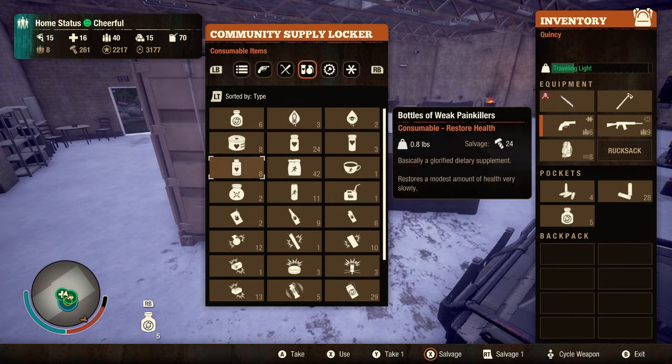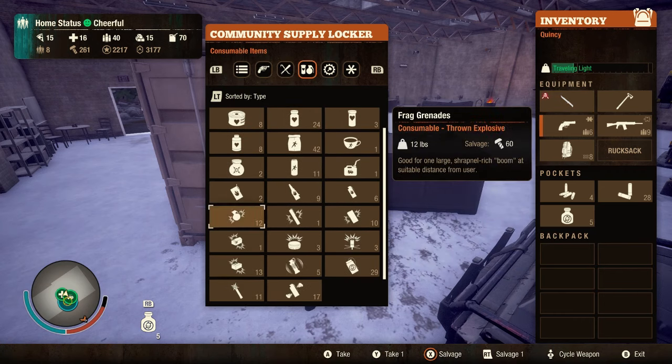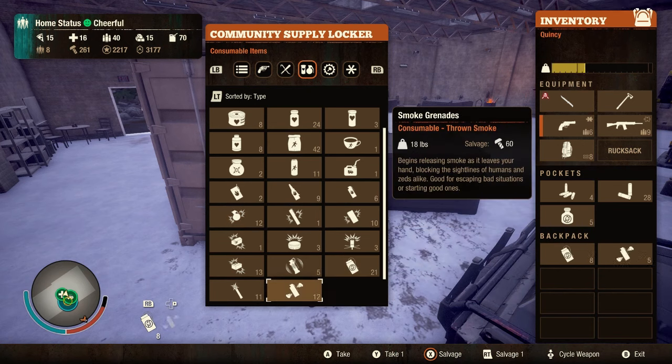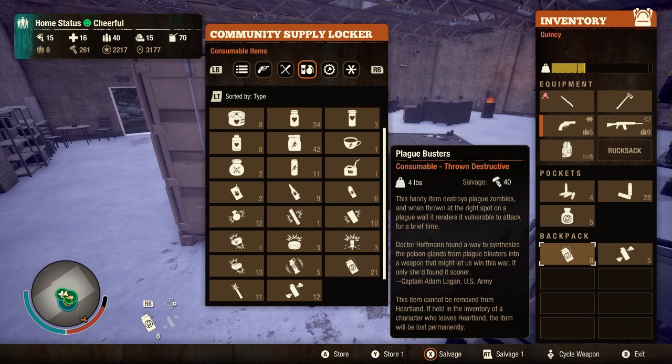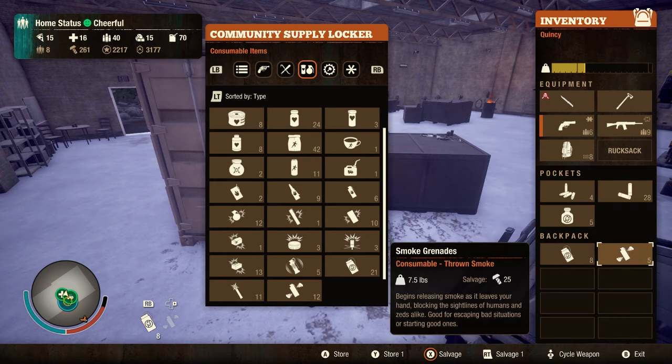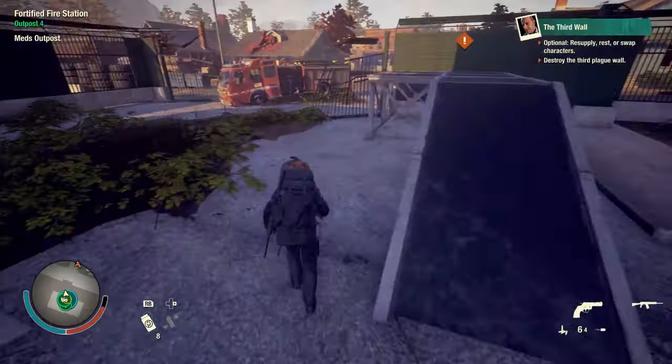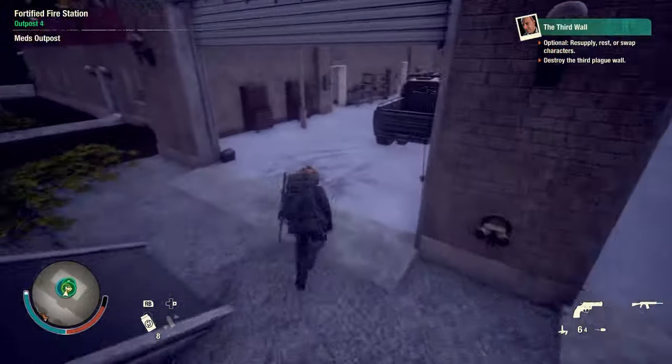Another thing you want to have is advanced plague cure so you will not get blood plague. You also want to have smoke grenades and of course the bloater gas grenades, because those also help you.